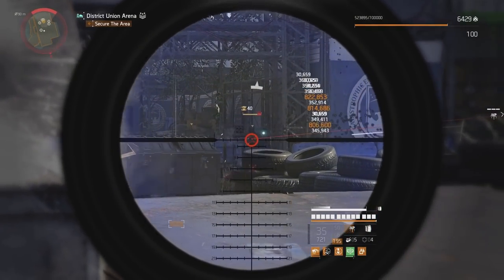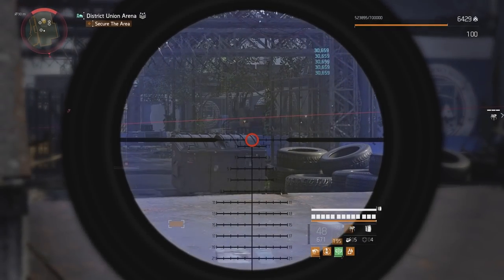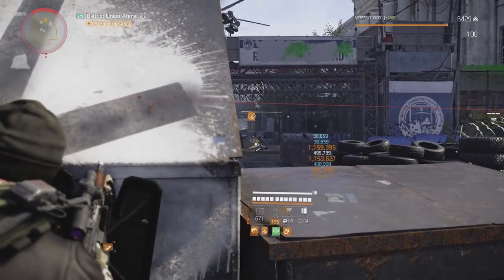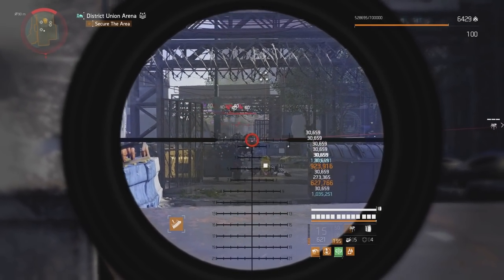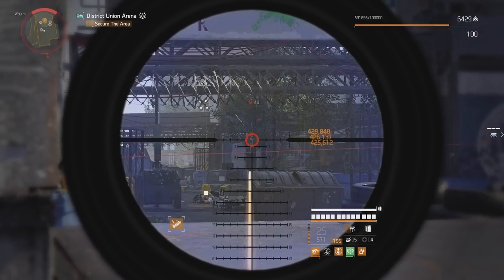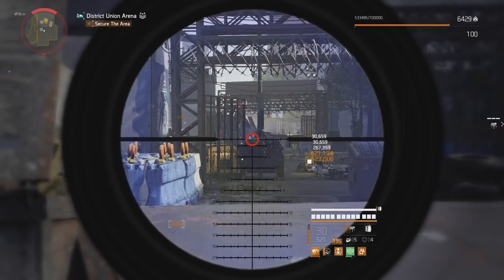This is not a run-and-gun — it's more of a play-from-cover playstyle build. Some would call that a relaxed playstyle, which opens this build up for a lot of players. Even in solo legendary, nothing stands a chance against this build; the legendary tanks and elites go down in a flash. I am soloing District Union Arena on legendary just for a demonstration of power — this is where underperforming builds come to die.